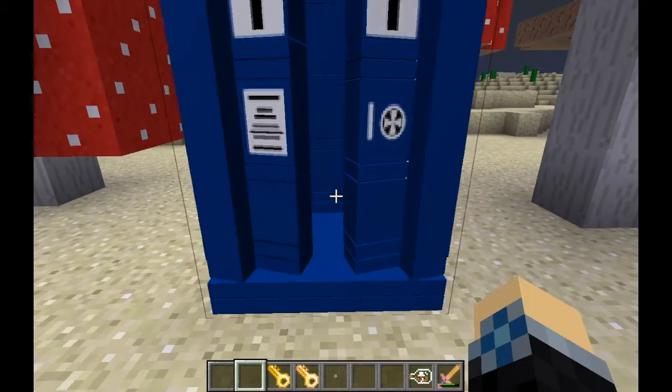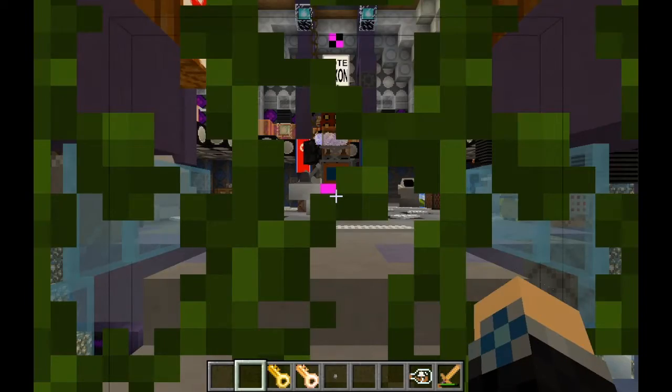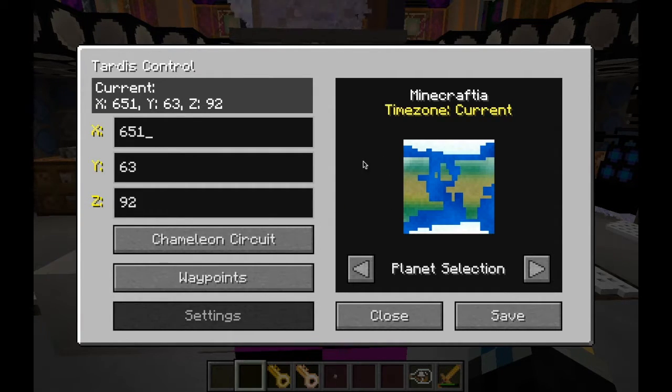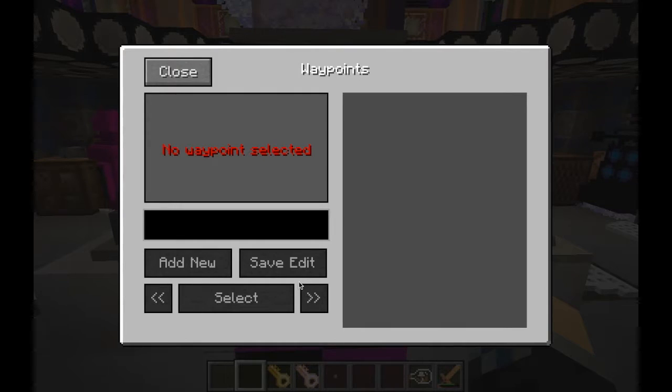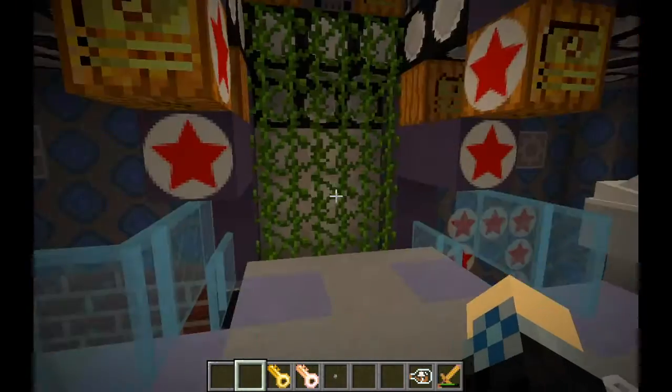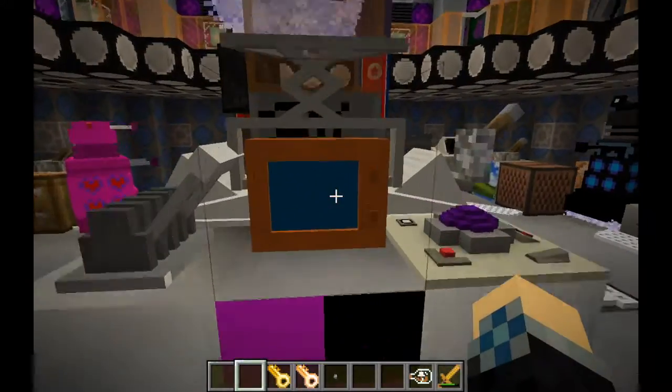To begin with, let's enter my TARDIS and make a waypoint. If you just right-click on any TARDIS monitor, you get this GUI that comes up, and the waypoint button can now be clicked on, which will bring up the waypoint screen. You'll notice I don't have any waypoints right now, but to make one you just click on this black bar and type in the name of the waypoint you want.